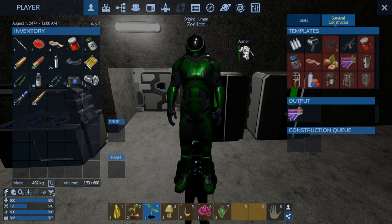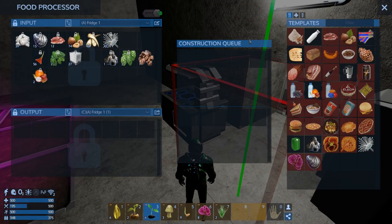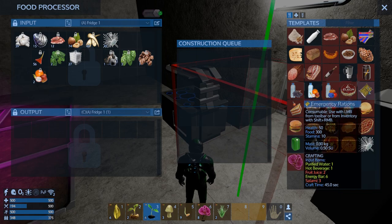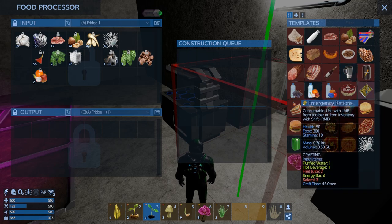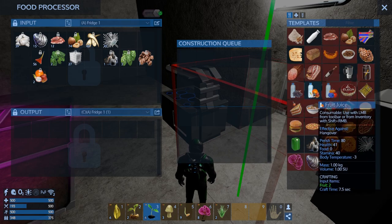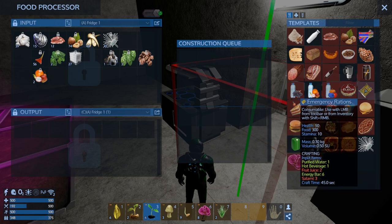Let's take a look at what it's going to take to make some of our goodies and figure out what we need — we're going to do the math. First of all, emergency rations: we need purified water — that's just water. Hot beverage requires buds, and requires two of them. So we need two buds. Fruit juice — two fruit juice, and each fruit juice requires two fruit, so we need four fruit. And then energy bars — six energy bars.